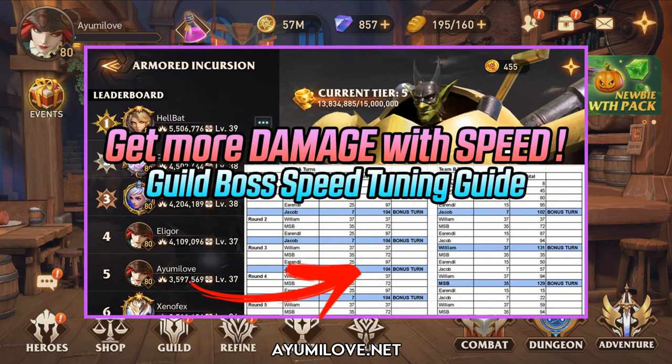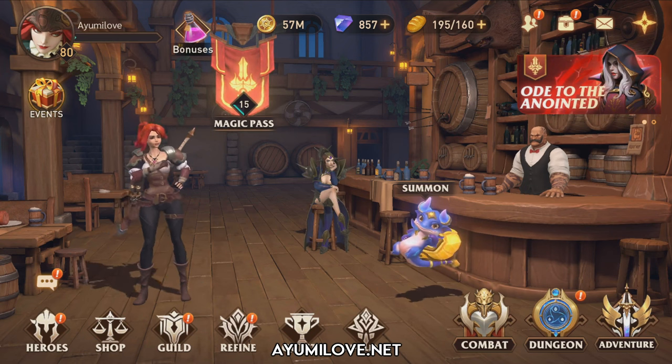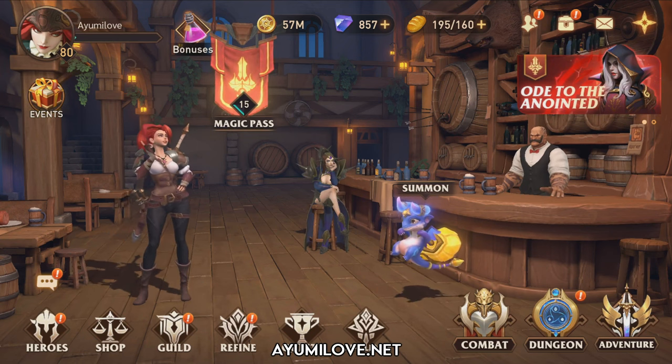Previously, I shared a video guide on how to build the guild boss team. However, that guild boss team requires a very high amount of speed — at least 800 speed and above by totaling up all of your hero speed. In order to build the second team, you need to have a lot of speed set gear found from Ash Magistria.